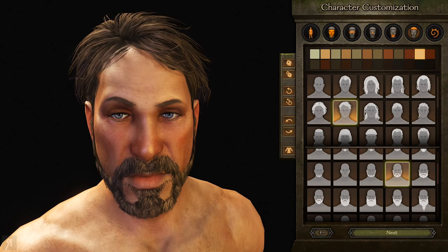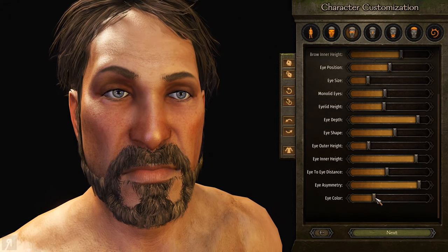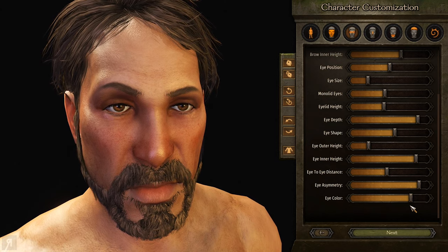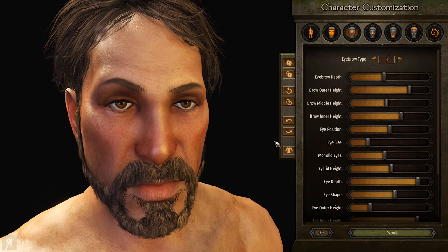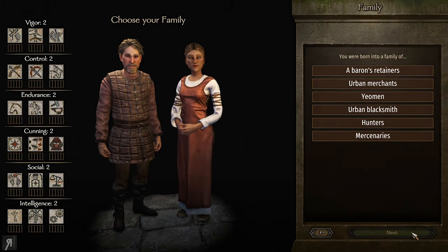I'd like to get him with a little bit of a beard - maybe something like this, that seems pretty nice. I'd like to change his eye color and eyebrow color to a little bit brown. I think he looks pretty distinguished actually, not too bad. So I guess we're just going to go with that.